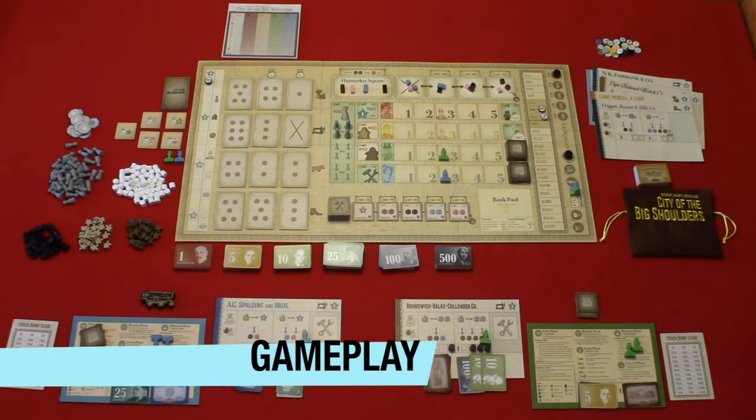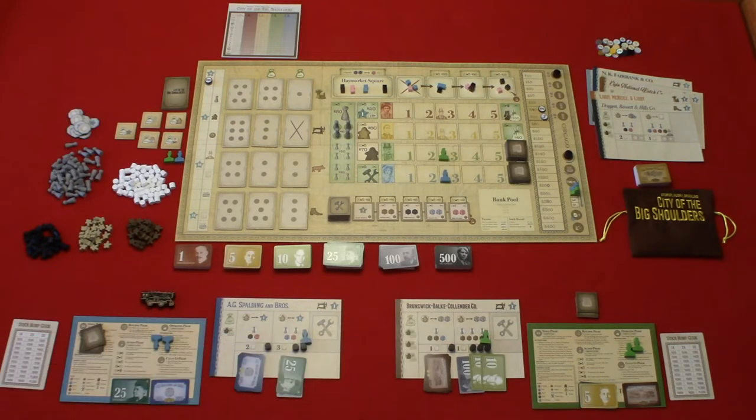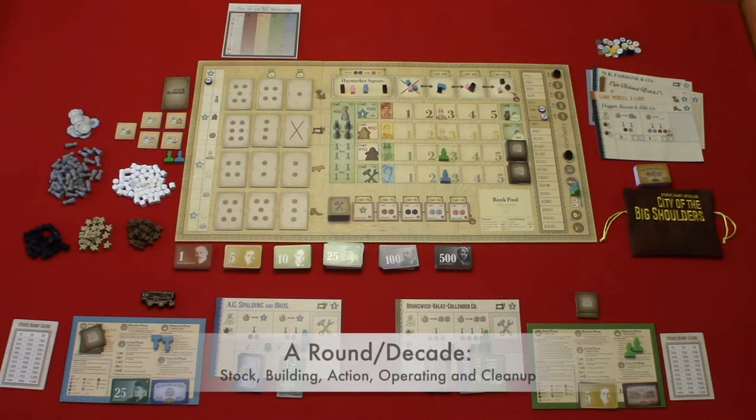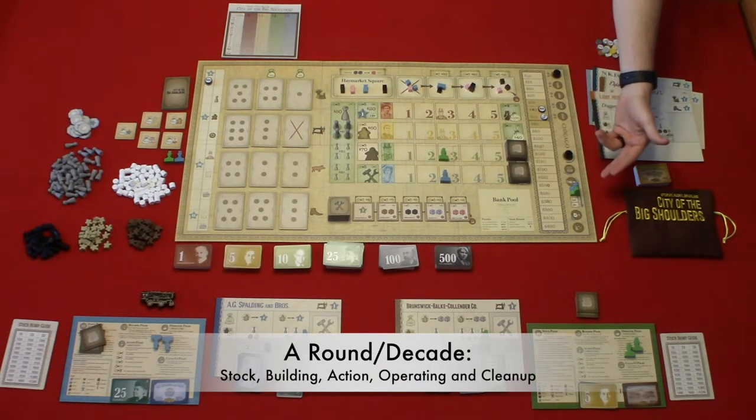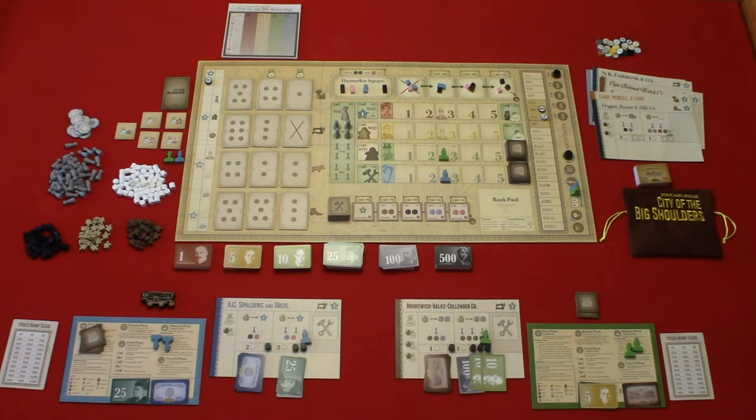Now let's take a look at the gameplay. A game takes place over five rounds or five decades — 1875 through 1915. Each round or decade has five phases: stock, building, action, operating, and cleanup. Now let's look at each phase in detail.